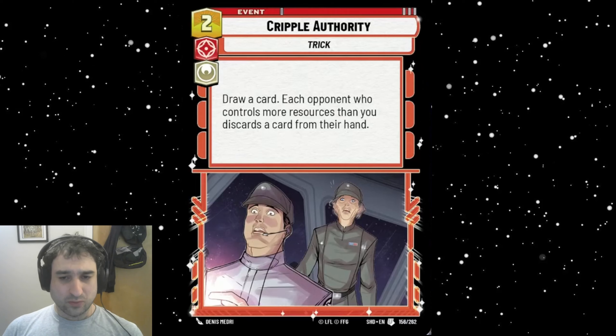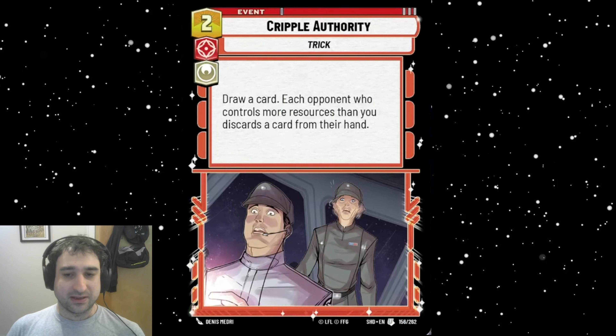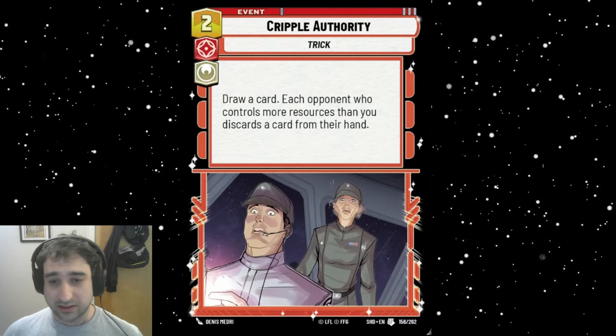Where this could see potential play is in conjunction with a lot of other discard effects in a low-curve deck where you're also stopping your own resourcing earlier. There's a card later — Wrecker — who will defeat your own resources, and he could be a top-end for a deck like this.